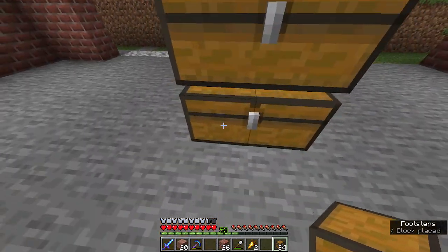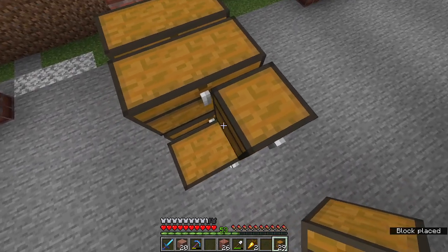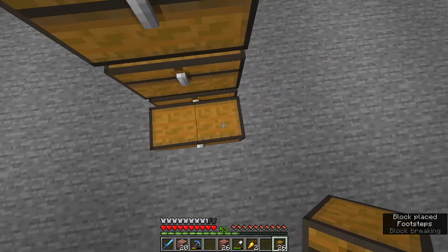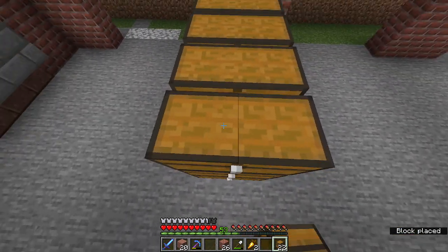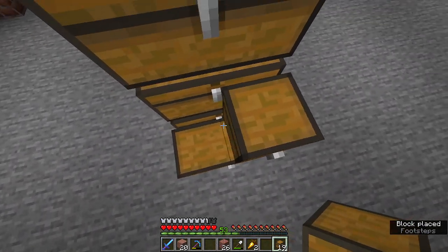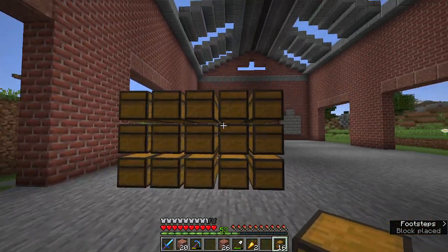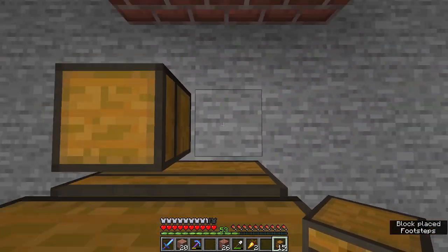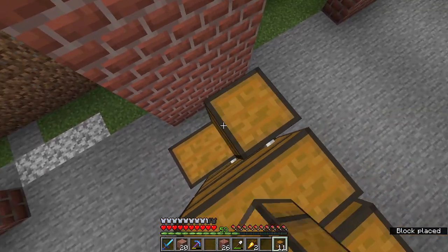We can just keep doing this for our storage — like that. I think two more rows will be fine, and then we can keep going from there. This is the last row. It's a really nice, great storage unit of some sorts. I'll just put one more right here, because why not? It's supposed to be like that.